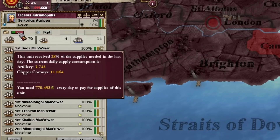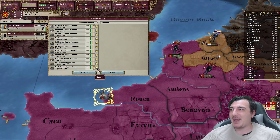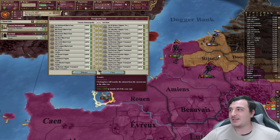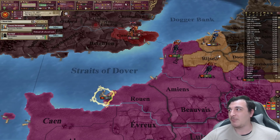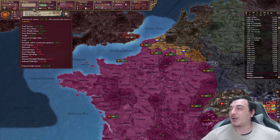This fleet is costing us 700 ducats monthly. I'm going to keep the transports and disband every single other unit in this fleet because I will eventually replace them with proper modern ships. This is just way too expensive for me right now — I need to actually get a proper economy going.